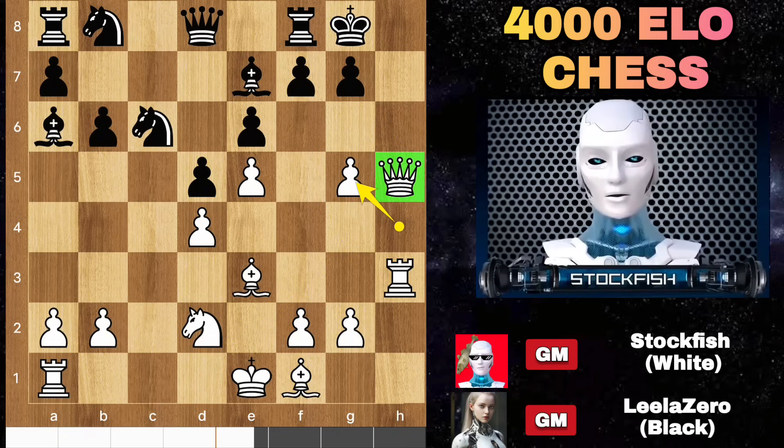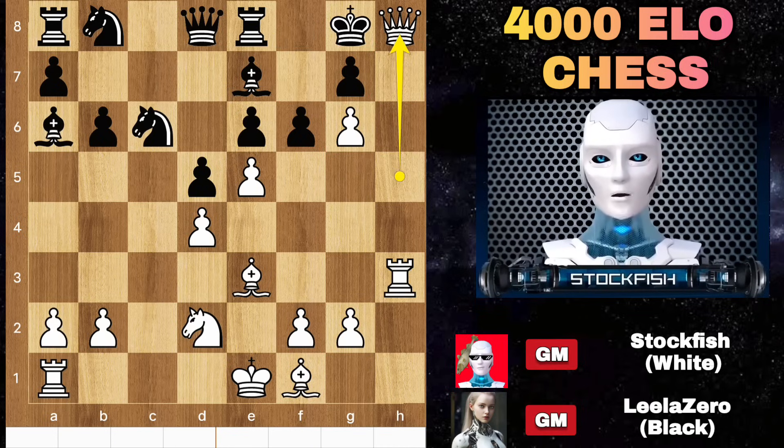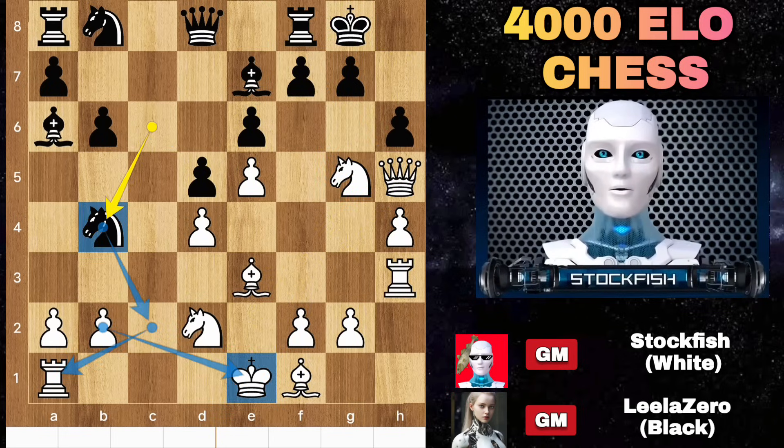Because if you capture the knight, then after takes the file will be opened. F6 to escape the king but we will play G6 to block the square, rook here and checkmate. Back to the position.